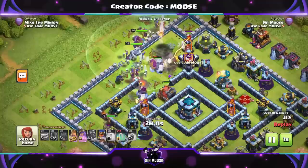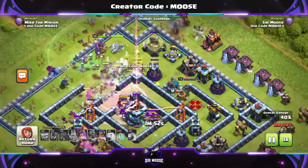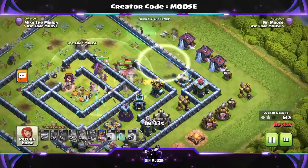We're going to be using the invisibility spells mainly with the royal champion, and you'll see why now. It's going to take practice with your invisibility spells — you've got to get them just right so they cover the royal champion but don't cover the targets, so she's protected. It does help that she's got a ranged ability, which makes it much harder compared to the king or queen who just go everywhere.